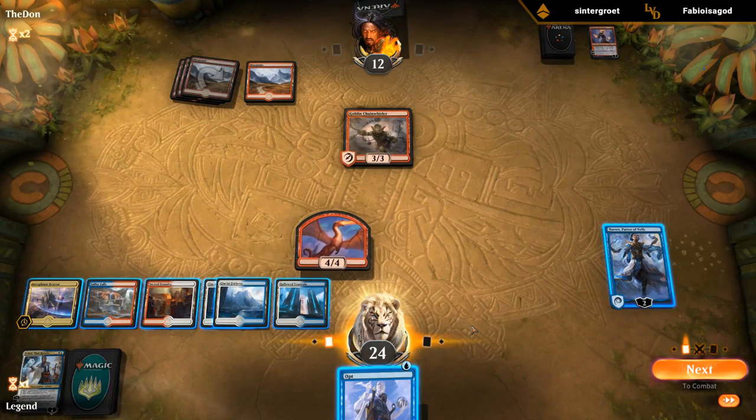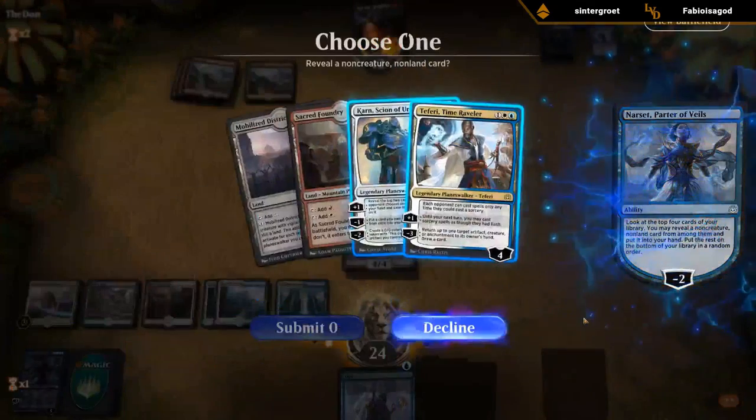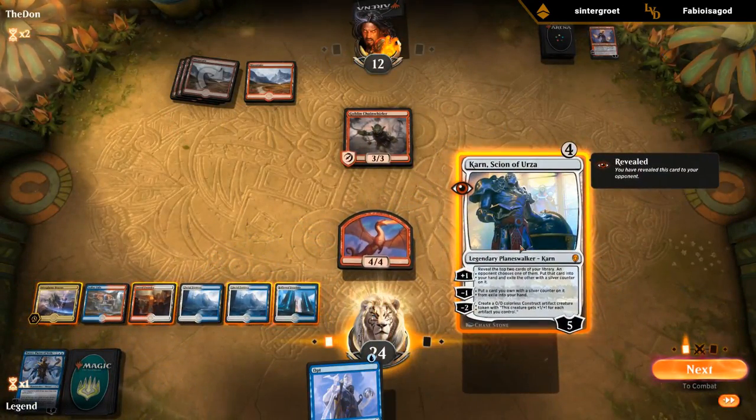Do we cash in Narset or Opt first? Probably cash in Narset. I'll take Karn. And then keep up those colors of mana — seems good.